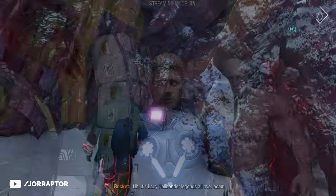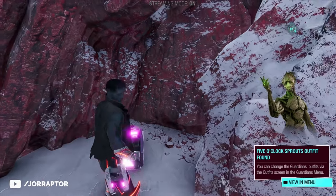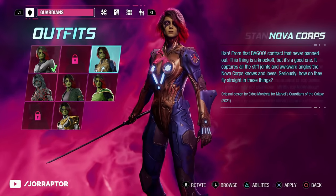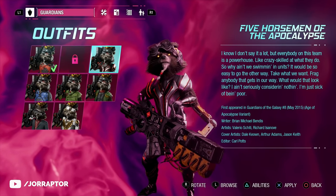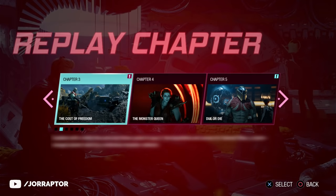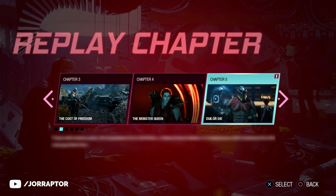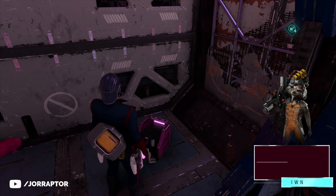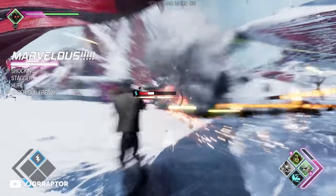I will go through it per character, and how it works is that the outfits are in order in the menu. So if you miss one but already found the one next to it in the menu, it means the other outfit you don't have yet is obtainable in an earlier chapter. Good to note is that via chapter select, you can go back to a previous chapter and find the outfits you missed.